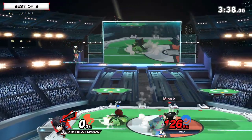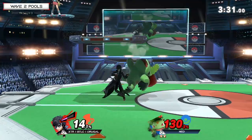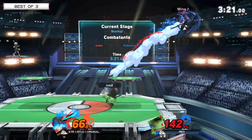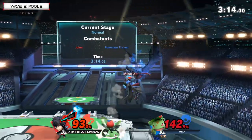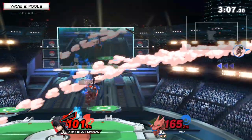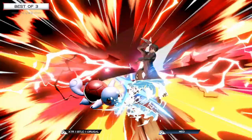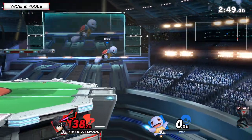Back air going to be killing Omega Rugal there, Ned. Now has a stock lead going into Charizard, maybe trying to find some explosive opening or a gimp opportunity. Going for that grab, getting punished with a grab of Omega Rugal's own. Trying to read the DI for center stage — gets punished super heavily for that. Back air into up beat, double jumping over, another up beat attempt. Ned's getting trigger happy with these up beats trying to find anything.